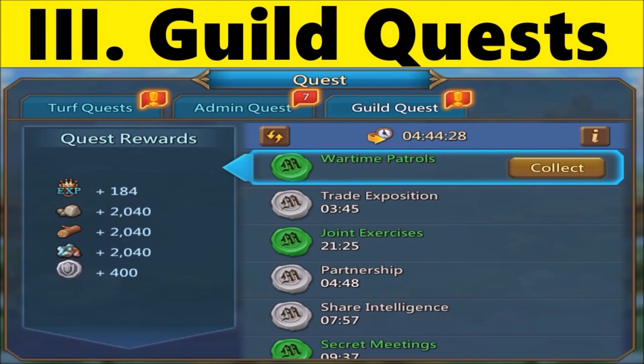Rare quests might also reward you with relics, materials, or jewels. At VIP 8 you'll also unlock Autocomplete for Guild Quest.